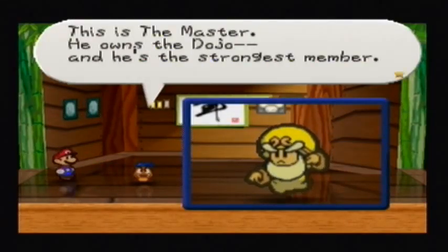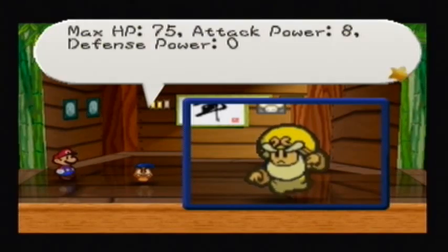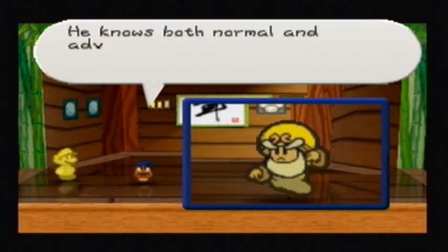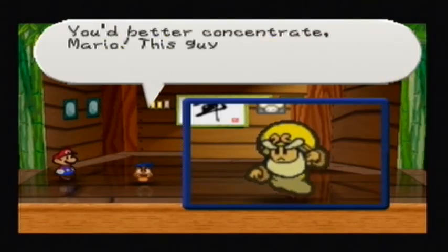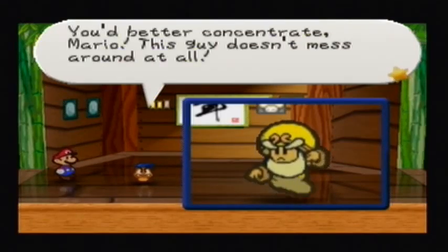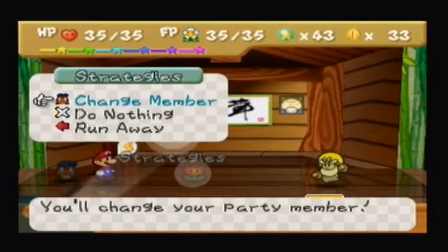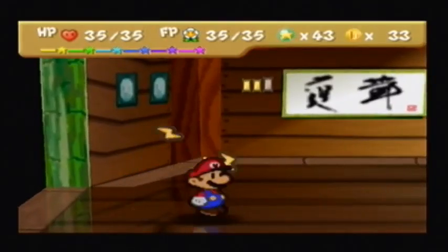"Mario, you will fall!" Yes, it is time for our second match against the Master. This is the Master — he owns the Dojo and he's the strongest member. Max HP 75, attack power 8, defense power 0. He knows both normal and advanced methods of attack. You better concentrate, Mario — this guy doesn't mess around at all.